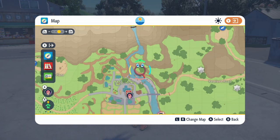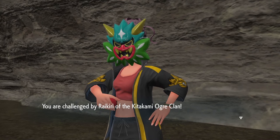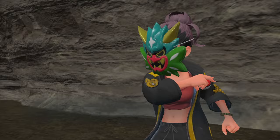Fly over to Masui Town and mark the spot just north of the city where the waterfall reaches ground level. Here, you'll find a cave with the third trainer, Raikiri, who specializes in electric type Pokemon. They lead with a Raichu who uses Thunder Wave and will set up Light Screen.